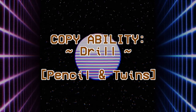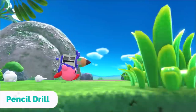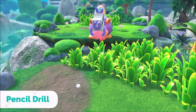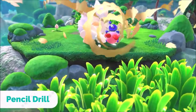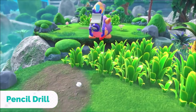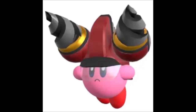Drill has 2 evolved forms: Pencil Drill and Twin Drills. Pencil Drill resembles a pencil sharpener, and when Kirby pops out of the ground he shoots the pencil out as an additional projectile. The ability works just like normal drill with a little extra time to do damage out of the ground. Twin Drills we have no footage for, but the description says the drills let him attack above-ground enemies while underground.